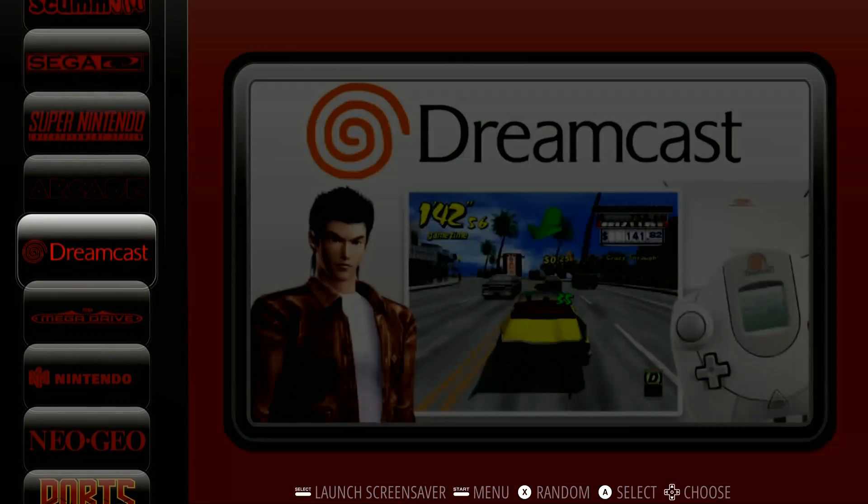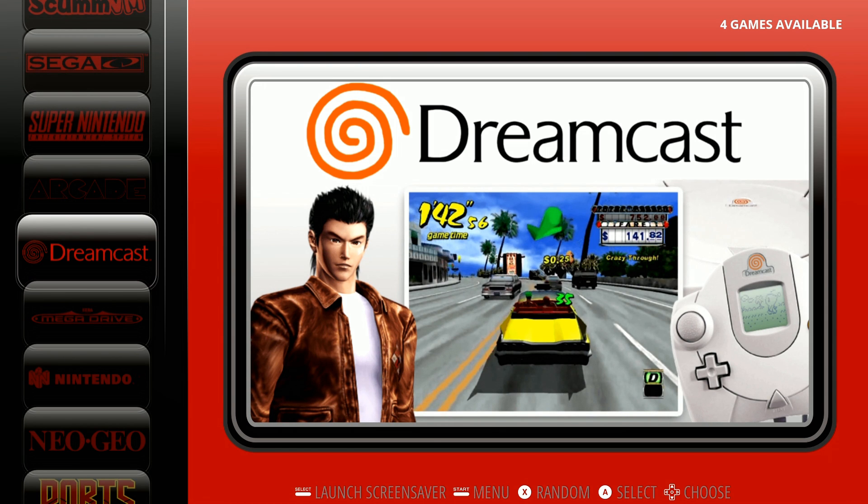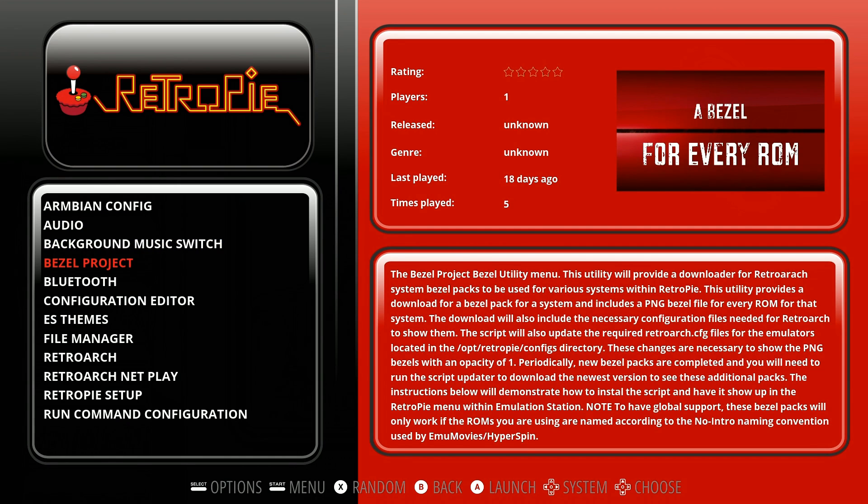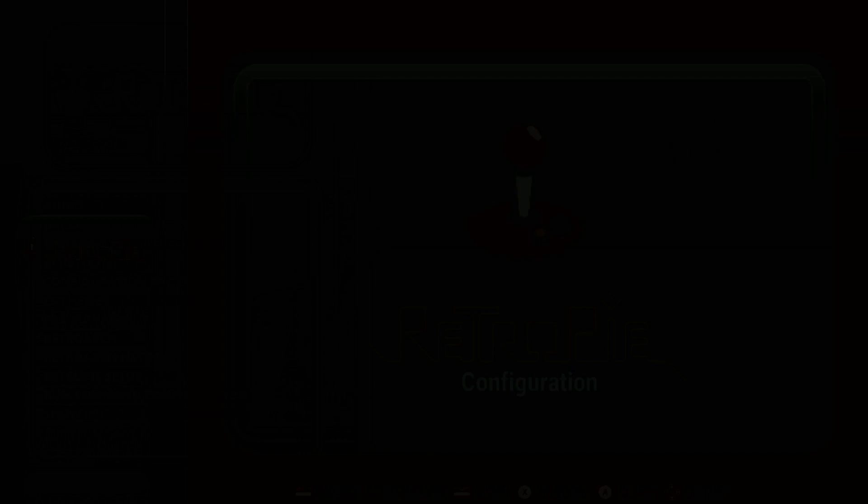It has auto-expanding on first boot, so whatever SD card you use, it's easy to do. Wi-Fi and Bluetooth-enabled Samba sharing. By the way, for those of you wanting to do Wi-Fi, you have to set it up through Armbian config. You also have the bezel project. It also comes pre-installed with background music and a switcher, and everything else you would expect with this standard build of RetroPie.